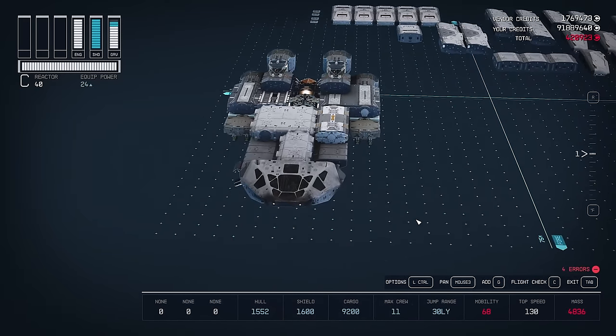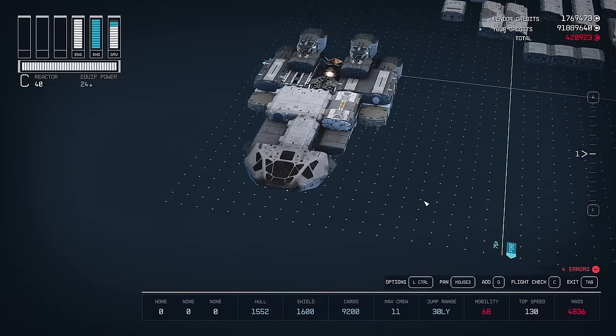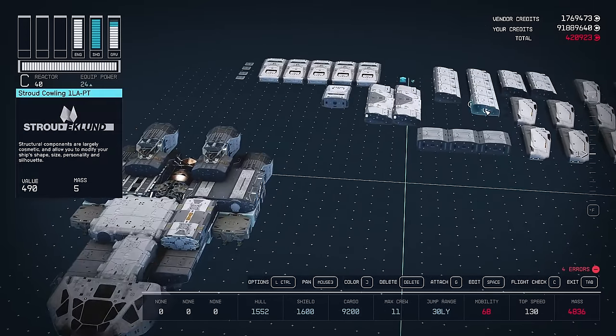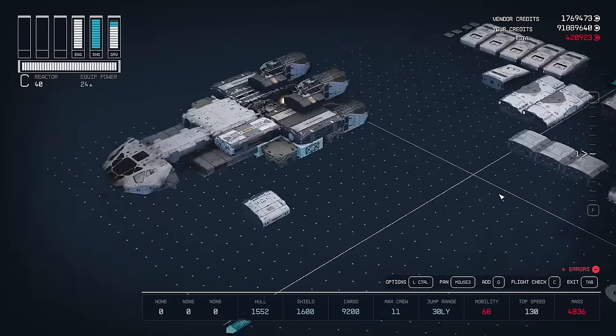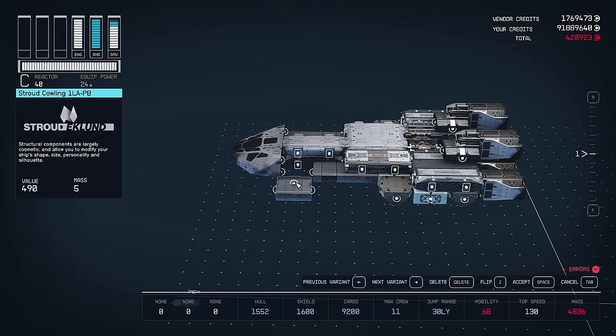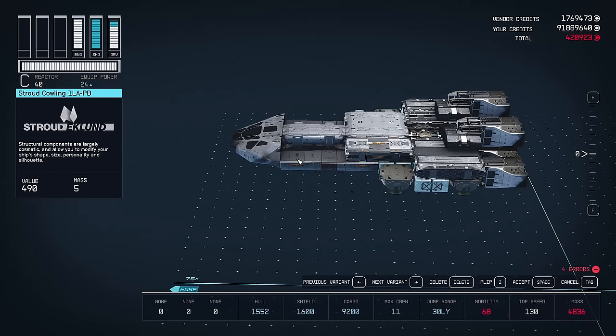Now let's adjust our camera a little bit before we continue our build. Let's fill in that open area just behind the bridge. Take one of the one-space Stroud Cowlings and slide that into that open spot. Now blend everything together for the bottom section.